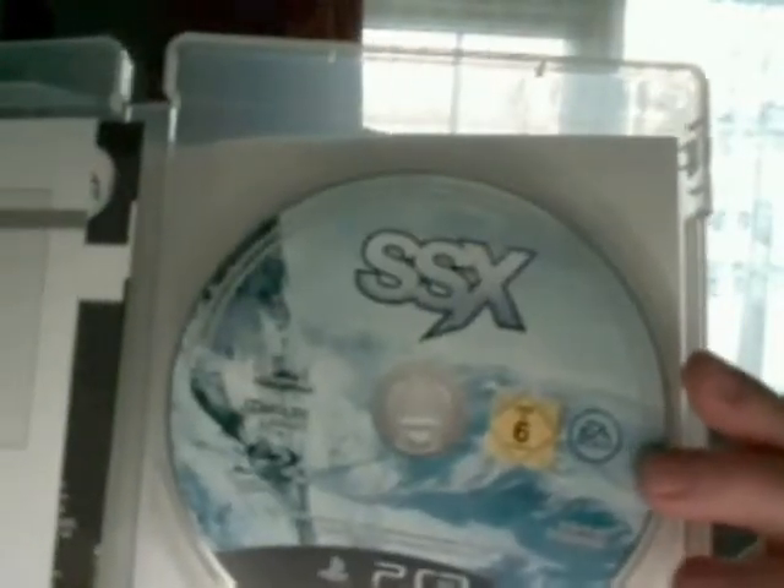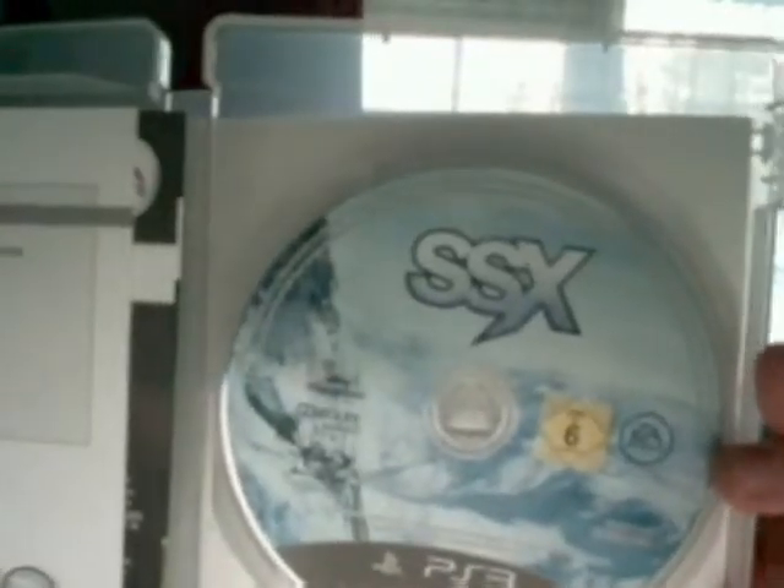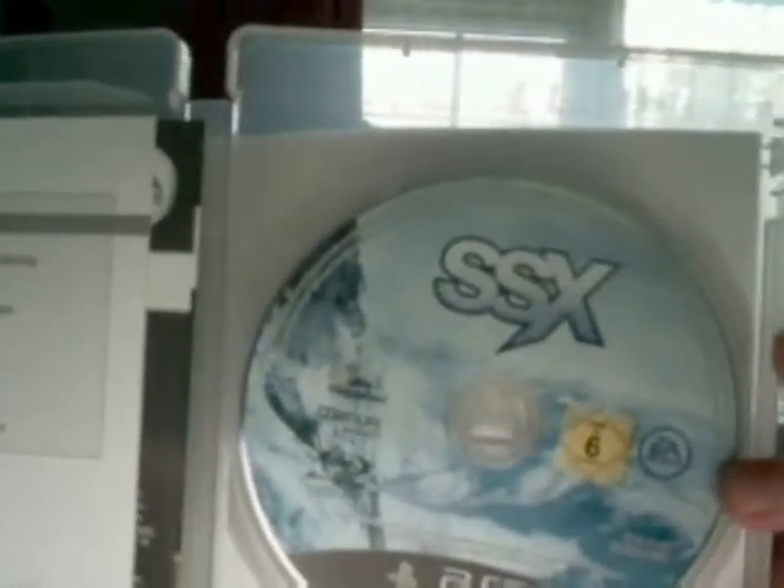If we open it up — the manual, obviously because it's an EA game, there isn't one. There's the disc, nice artwork on the disc. Shows some nice snowy mountains.